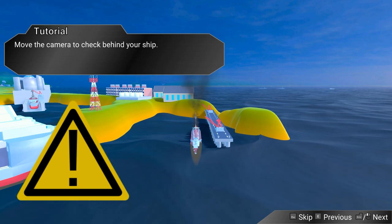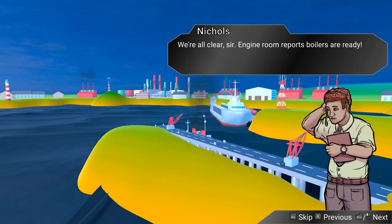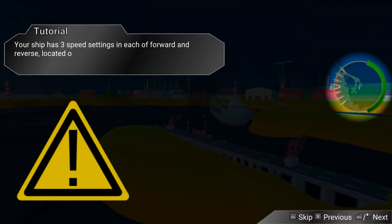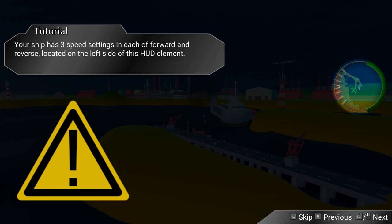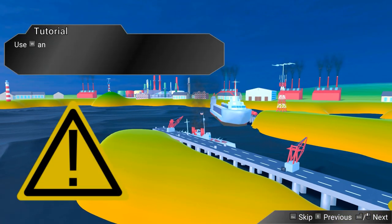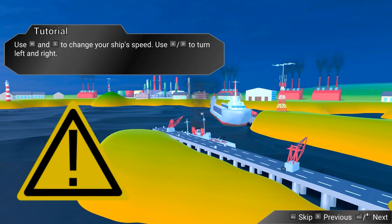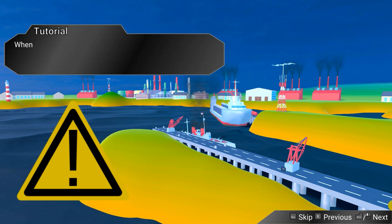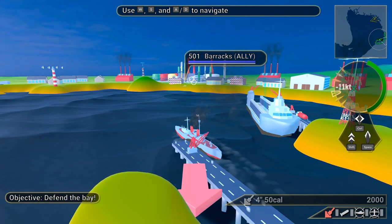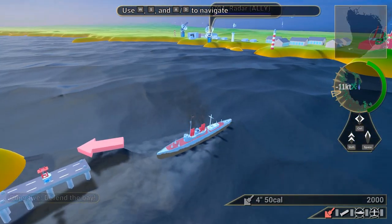Move the camera to check behind your ship. There we go. Let's take us back slowly. We've got speeds — that can be seen on the right side there with the mini-map. Press S to reverse. We put it in reverse. W is moving forward. I'm not great with ship language like starboard, portside — all that stuff.